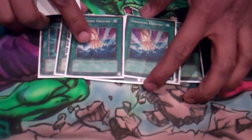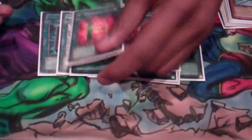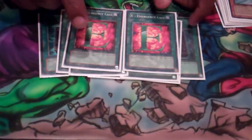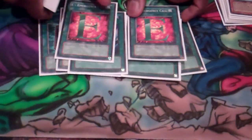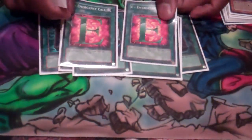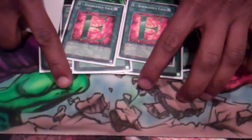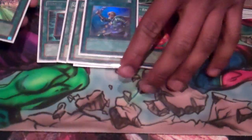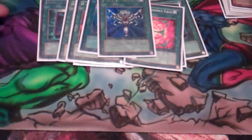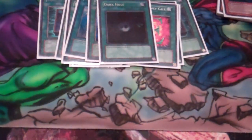Double Smashing Ground — I just like Smashing, it's a boss. Recently edited this: it was one E-Call and then an MST, but running 13 monsters you really need to go out and find them, because 27 Magic and Trap is really heavy. A ROTA, self-explanatory. Monster Reborn, just a banging card. And of course, Dark Hole.